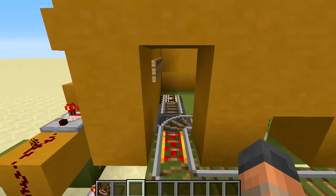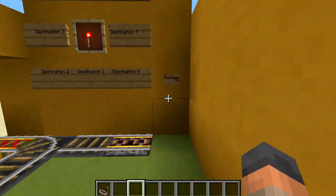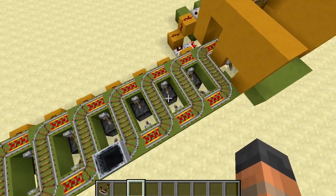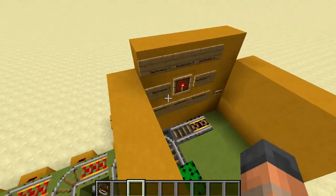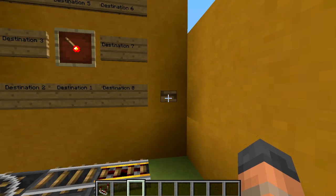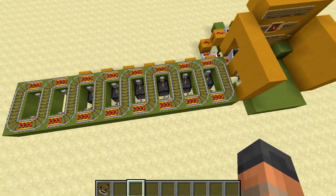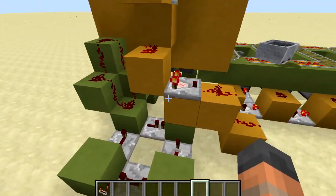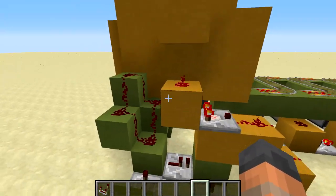Incoming minecarts can go straight down the track, but if someone presses the button to leave it's going to dispense the minecart, activate that circuit and allow you to select your destination. That is destination 1. You can see it will go to the correct destination. We have a little bit more redstone around the back but that pretty much explains everything.